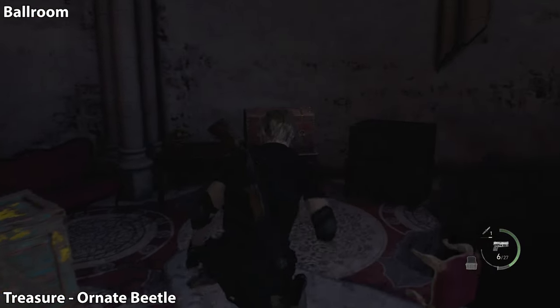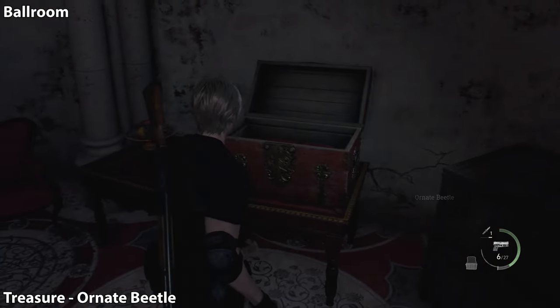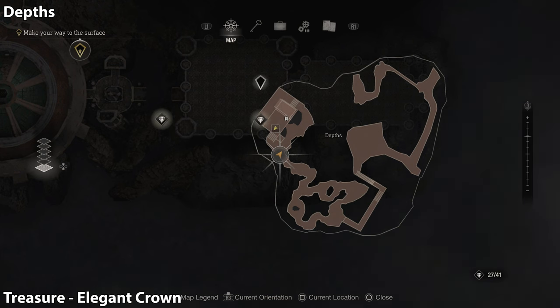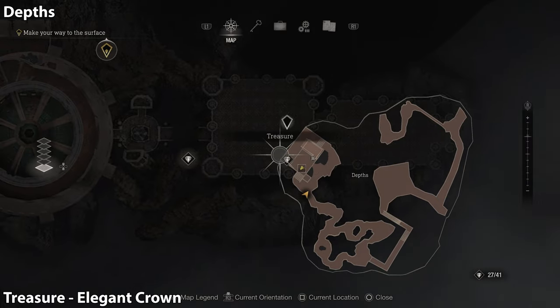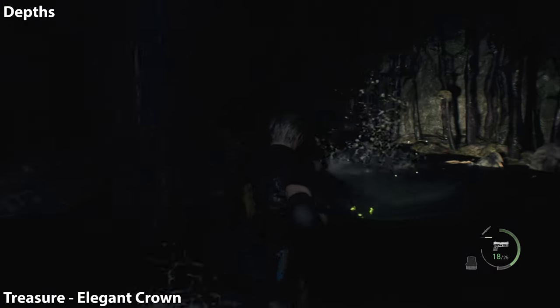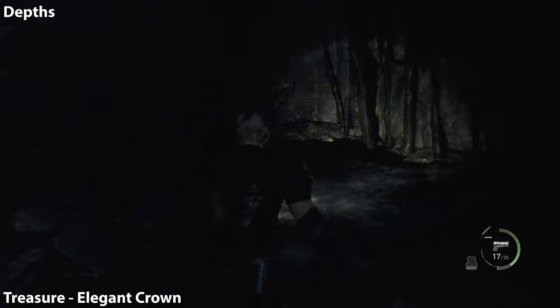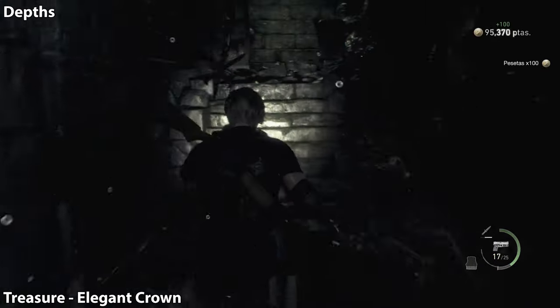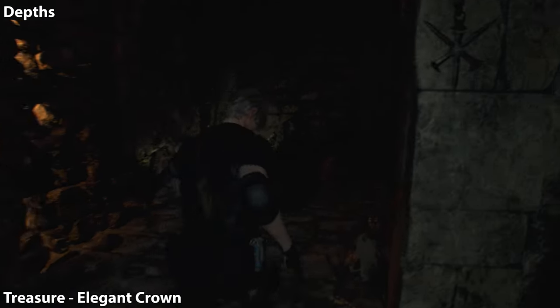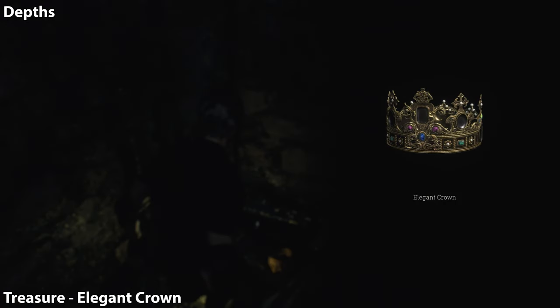Once you've finished the puzzle in that area — you have to pull two levers — you're going to be able to reach the depths. Travel all the way through and as you're coming out, take the back path to the treasure: this is going to be the elegant crown. This is very valuable and it's going to be used for a trophy — you've got to sell an item for over $100,000. This is going to get us there, though not by itself since it's not worth more than $20,000 or so.